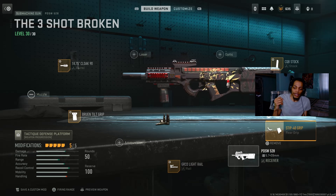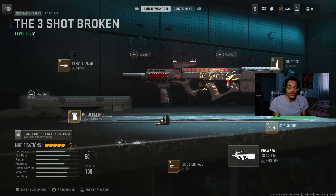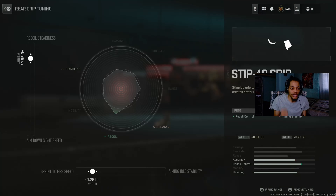With the rear grip, we got the ST40 grip — this is actually a good rear grip. On the pro, you got recoil control, though it does decrease mobility a bit. In the tuning zone, we got the recoil stainless at plus 0.68, then sprint to fire speed at negative 0.29 — could've been 0.30 but we kept it like that. It's all about recoil.